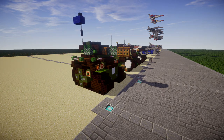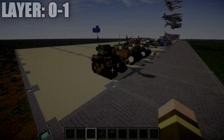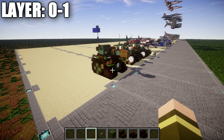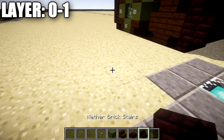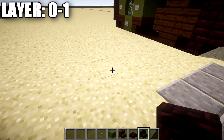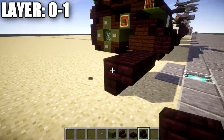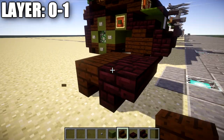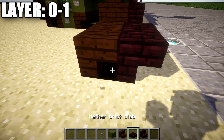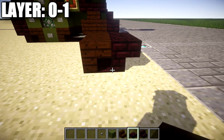Let's go ahead and move into the tutorial by starting with our first set of layers, layers 0 through 1. To get started, we're going to be placing down two nether brick stairs going back to back — place one like this and a second stair right next to it. After that, we're going to go behind these stairs and place down two dark oak wood stairs, and also place down two nether brick full blocks underneath these dark oak wood stairs in the ground.